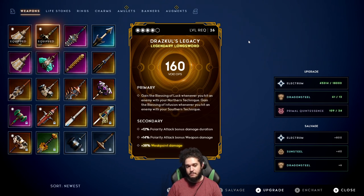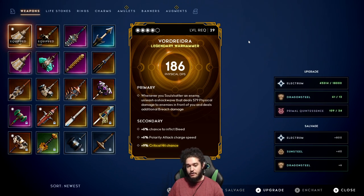Looking at this weapon I have here, it has polarity, polarity, and weak point damage. I don't use polarity, so unfortunately two of those stats don't really benefit me. The weak point damage is massive for me though. This weapon over here has bleed, polarity, and crit — so again, two useless stats for me. So how would I go about upgrading my equipment? At this point in the game, what I would be looking for, if I'm sticking with physical — though I don't actually want soul shatter because it's bad for me — but anyway.